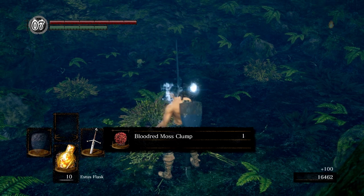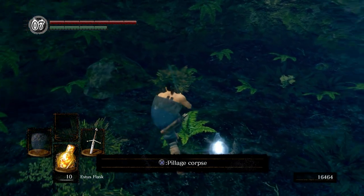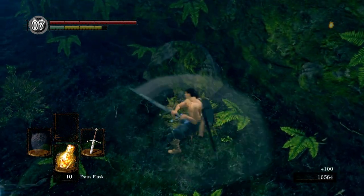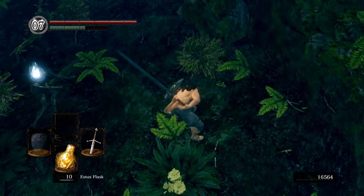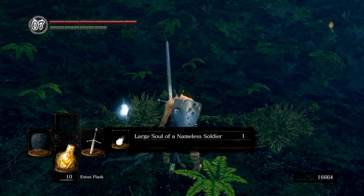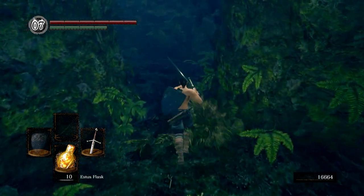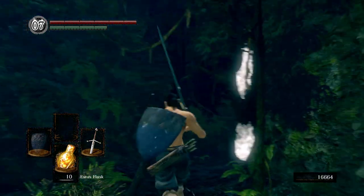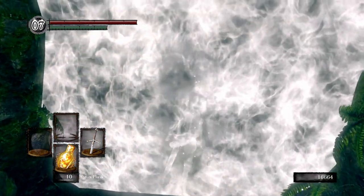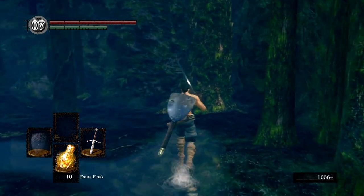This is a trap. You can come here and kill these guys ahead of time. But if you pick up this item, they're going to pop out of the ground and hit you all at once. So do yourself a favor and kill them ahead of time. Got another Purple Moss Clump, Large Soul of a Nameless Soldier, and then Blood Red Moss Clump. I actually never use the Blood Red Moss Clumps — I just don't find them useful.